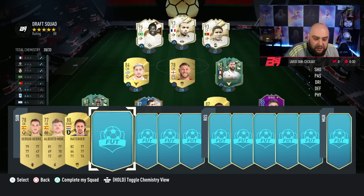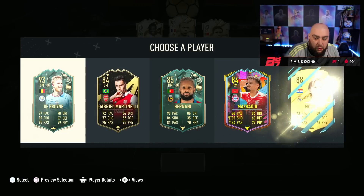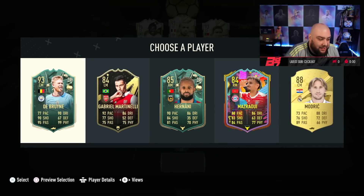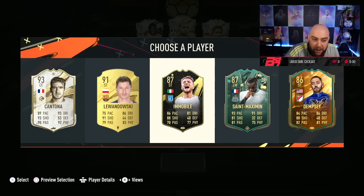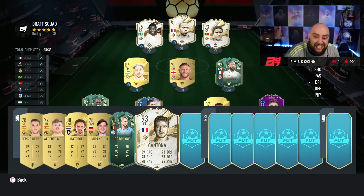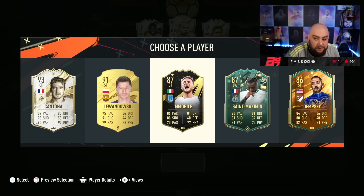And then we've got an absolutely solid team. Luka's perfect, guys — but I'm going to take Kevin De Bruyne. He doesn't link to anyone, though, does he? I'm going to take Kevin De Bruyne and then hope for a better pick. Eric Cantona or St. Max — who would be the better choice, guys? Cantona's brilliant, but I've already got attackers. I'm taking St. Max for winger.